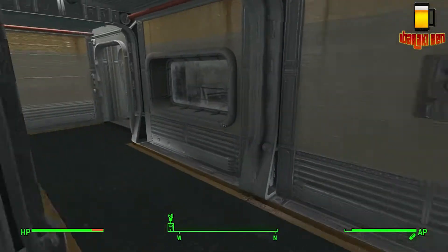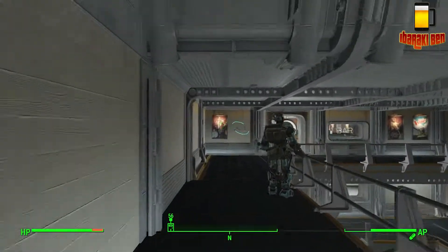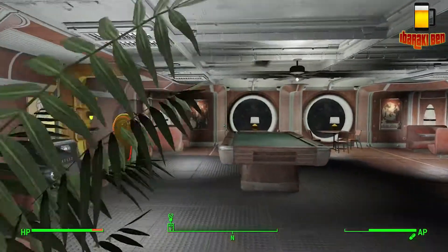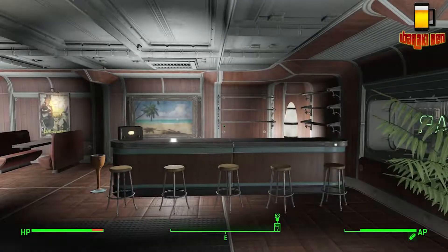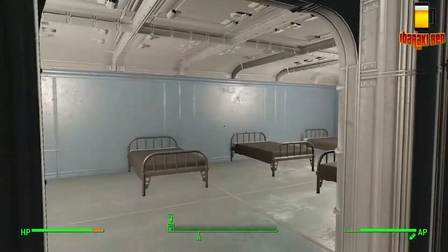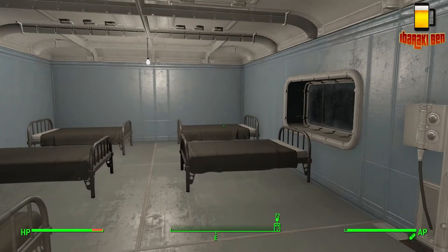I've got basically the bathrooms at the top and then moving round I have my happy bar — so I've got my personal heaven just in here. And then next to that I've got a room just filled with beds. I'm going to turn this into a kind of barracks kind of thing.